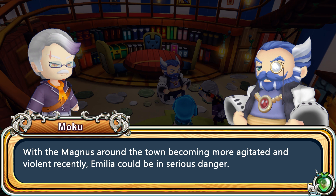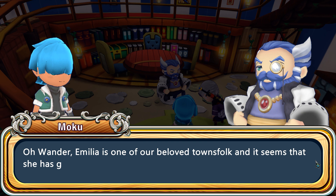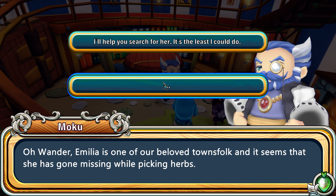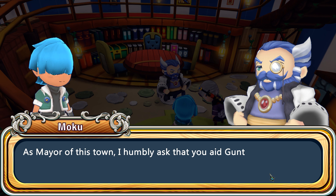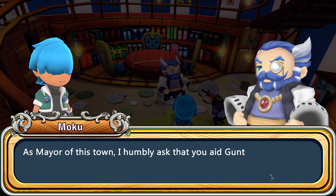Wander, Amelia is one of our beloved townsfolk and it seems she has gone missing while picking herbs. I'm curious what happens if I say nothing. Wander, I know you have just recently recovered — therefore you must forgive my next request. As mayor of this town, I humbly ask you to join Gunter in this search. We must act quickly — there's no time to hesitate. Take this and move, or a life could be on the line. Search westward when you exit the village. I'll look north around the caves. Goodbye, Battle Butler.